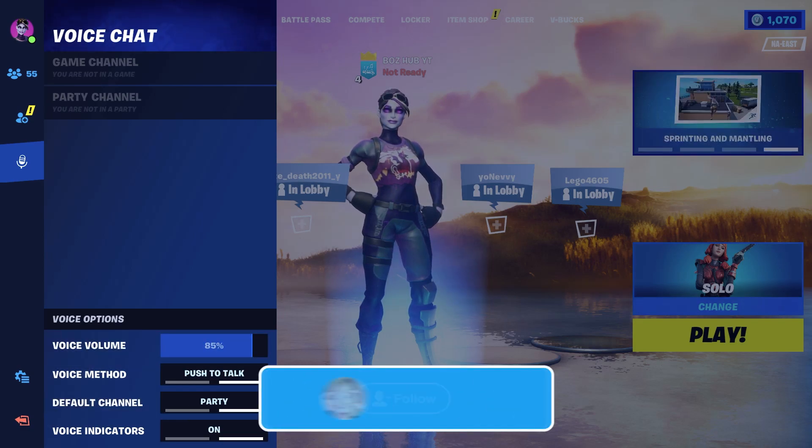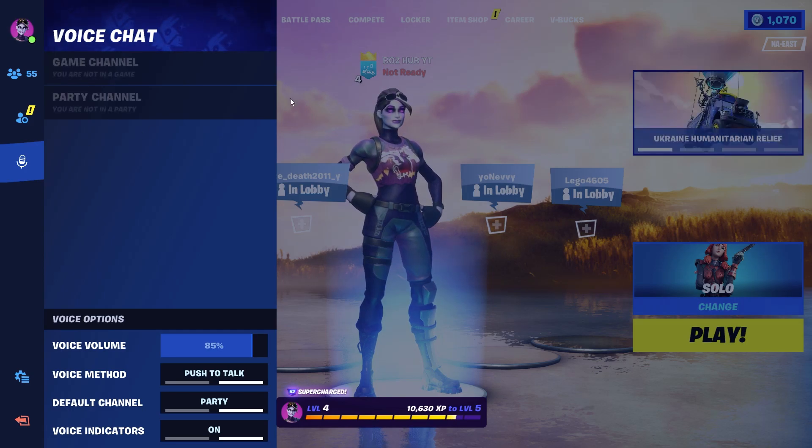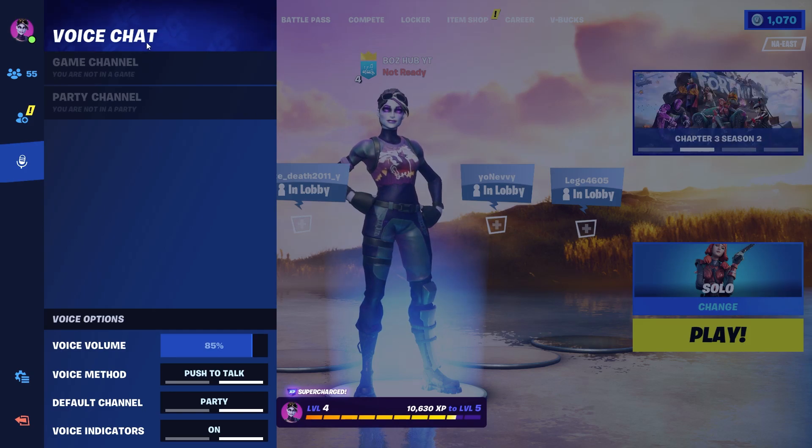Also navigate to the voice chat section and check if any settings are turned off. Fortnite has two different voice chat channels: game channel and party channel. Party channel only allows you to hear people within your current Fortnite party, while game channel allows you to hear everyone within your game if you're playing a team-based mode.